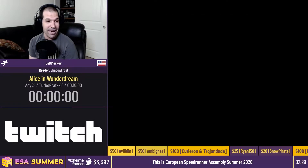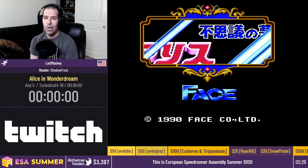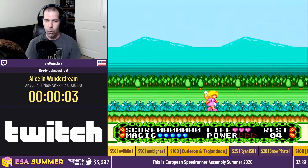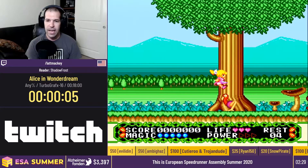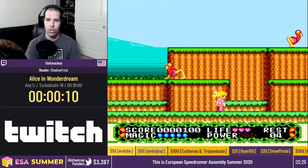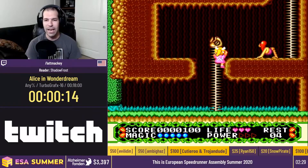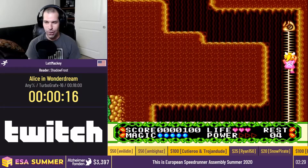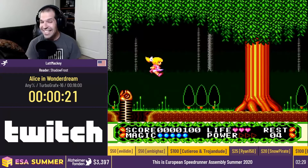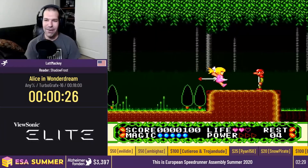Let's get right into it. Here comes the countdown — three, two, one, go! Okay, so there are a bunch of different worlds. The first one is the forest and each world has three or more stages. You'll notice the whole game plays off this idea of Alice in Wonderland, even though it's a rough translation with Alice in Wonder Dream, because my guess is that they did not license the intellectual property.